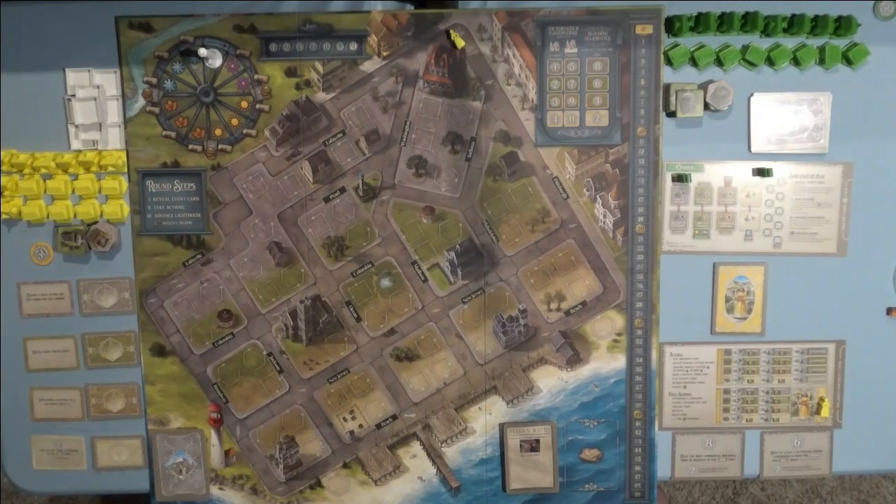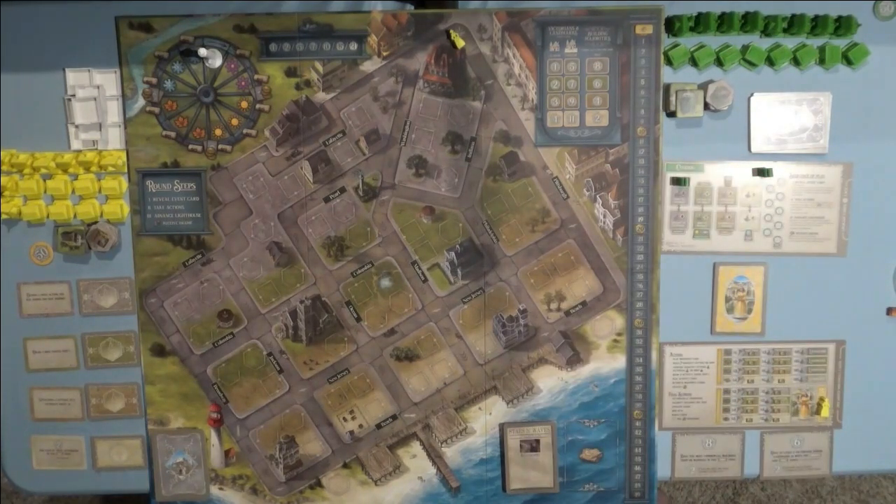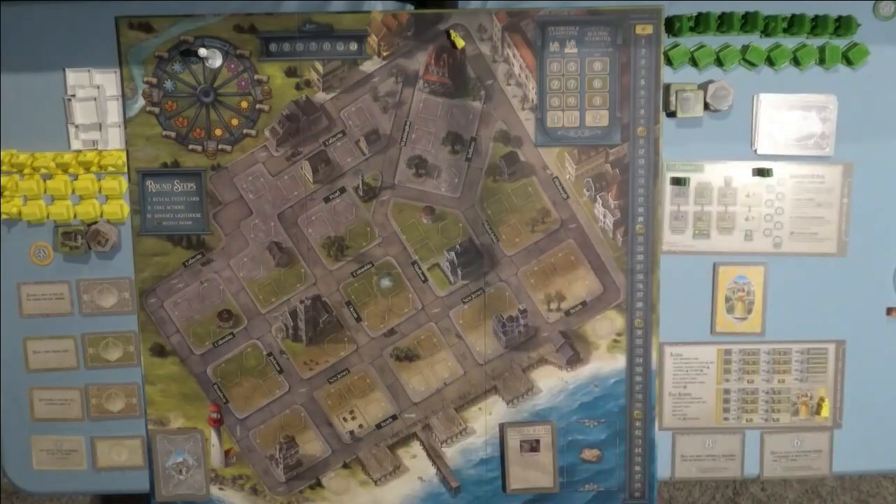In solo play, Ava gets to go first. To determine how many cards to draw for Ava, you look at her player board and place Ava within the box of her starting season. If she's sitting in that box, you draw one card, and if there's a card symbol in that box, you draw two cards. Right now Ava is in the spring box and she has a card symbol, so I draw two cards. She will take both these actions before I get to take mine.